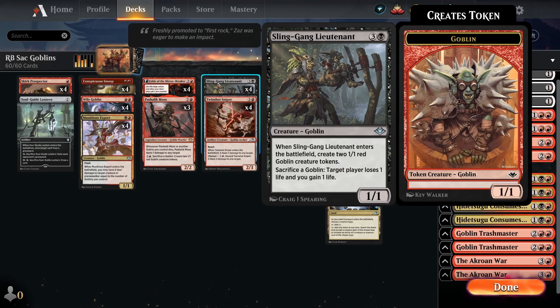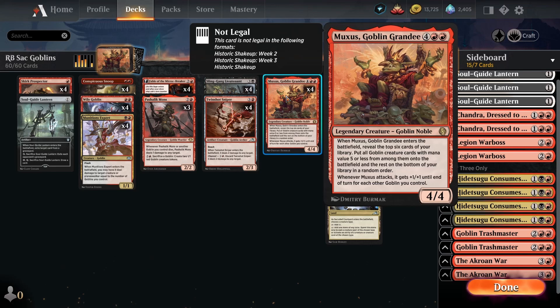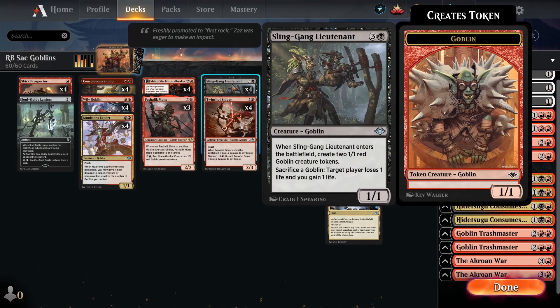Sling-Gang Lieutenant is four mana, one-one, and when it enters play we create two one-one tokens - so essentially three bodies for four mana. We can then sacrifice a Goblin at no mana cost to drain the opponent for one. If we can get chip damage in throughout the game and we have a big board, we can just sacrifice our whole board to drain the opponent out. We can also win off Muxus by getting a bunch of Goblins into play and then draining with the Sling-Gang Lieutenant.